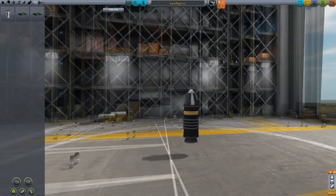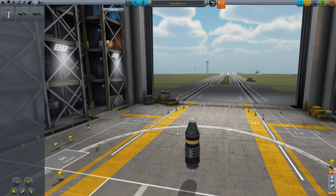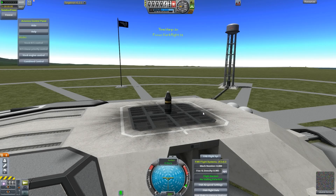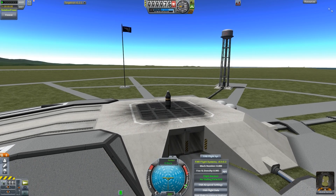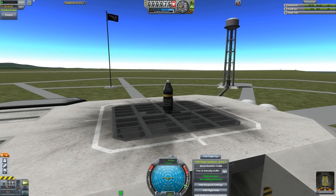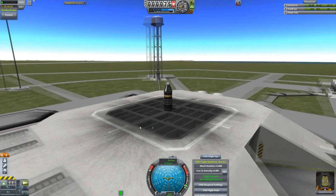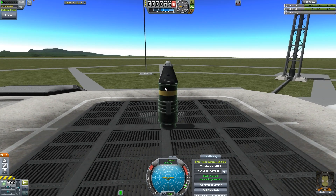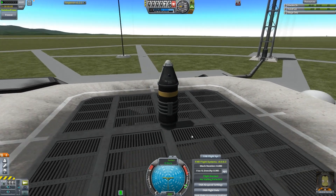Everything I was saying earlier still applies. We're going for a splashdown because I have my doubts about the land-ability of this thing coming straight down on a spent solid rocket booster. So we're definitely aiming for the water. I just want to find out what the air is like up there.